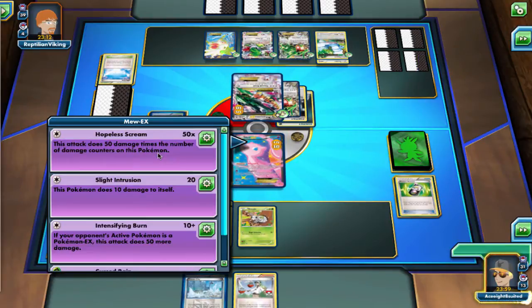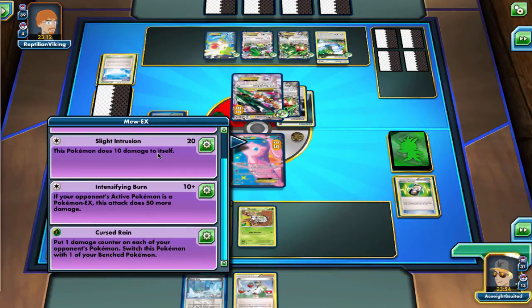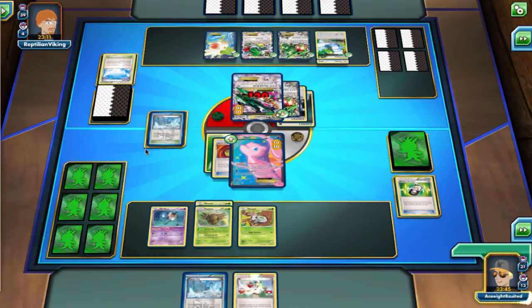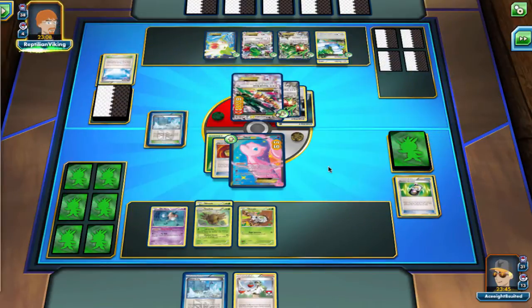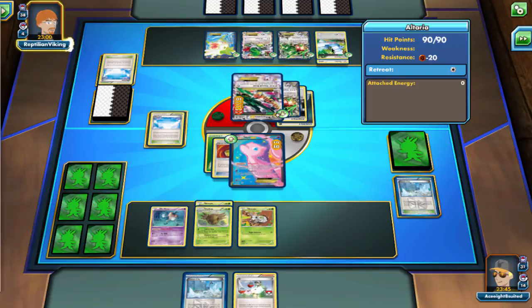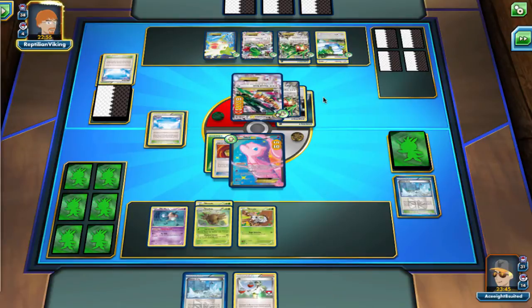The second attack is really where you want to go with this Pokemon — that is Hopeless Scream. Hopeless Scream, for a colorless energy, does 50 times the amount of damage counters on that specific Pokemon. So you can see how this works with Mew EX. Shedinja unfortunately only has 30 HP, so it kind of maxes out at 100 damage. With a Muscle Band that's 120, with a Bangle that's 130. Regardless, you're not really going to use Shedinja to attack — you just need to put it down on your bench so that Mew can use its attack for itself.